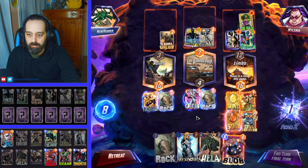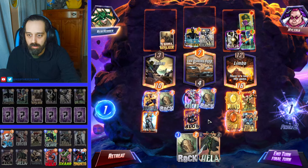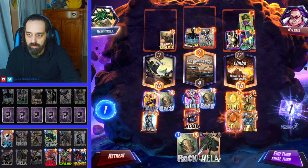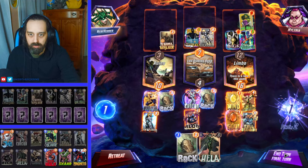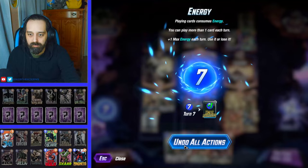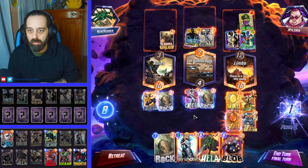That's sick. Alright, so I think we go Mockingbird here, Blob here. He's gonna play like Infinite and Ebony Maw. Ebony Maw's probably gonna go to Limbo. Tricky, tricky. Maybe we go Blob and Mockingbird on the same lane to super flip it? I think he's gonna go Infinite, Ebony Maw — Ebony Maw goes to Limbo and Infinite goes to the middle. So let's go Blob and Mockingbird in the middle to beat the Infinite I think is hitting.